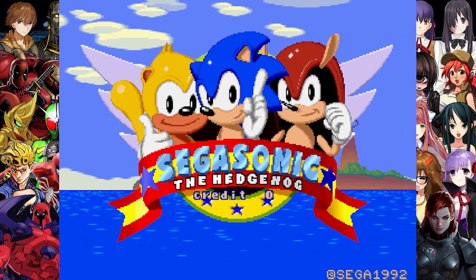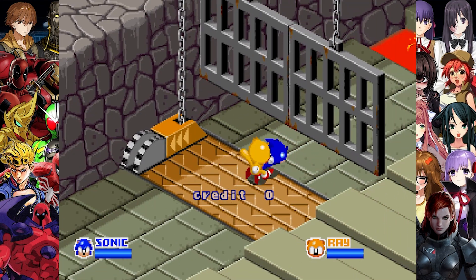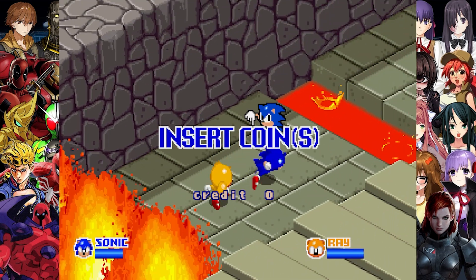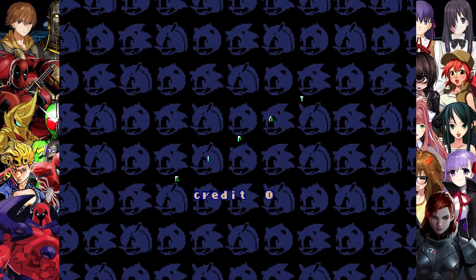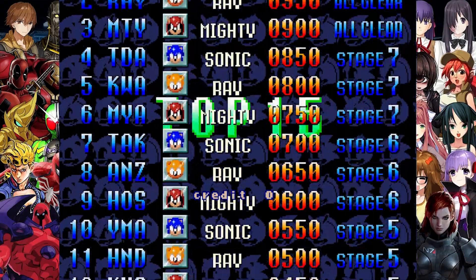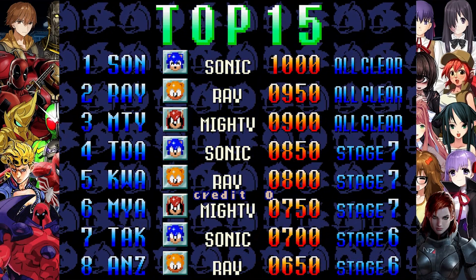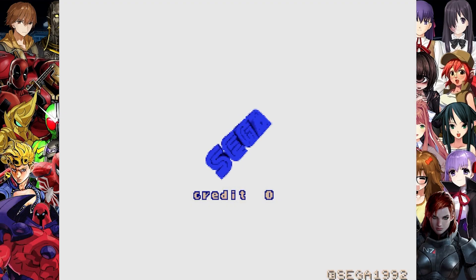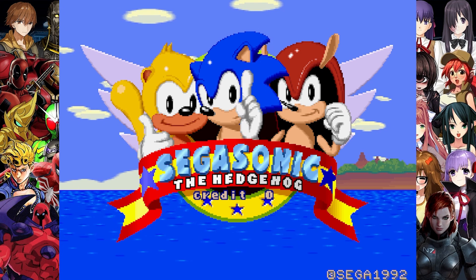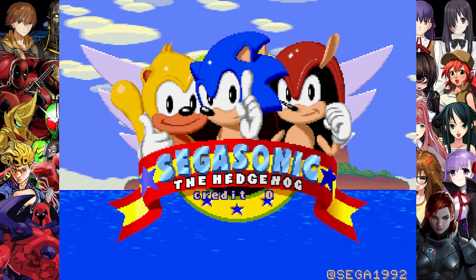Sega Sonic the Hedgehog is a 1993 arcade game in the Sonic the Hedgehog series by Sega, controlling Sonic the Hedgehog and his friends, Mighty the Armadillo and Ray the Flying Squirrel. The player must escape an island as quickly as possible after they are kidnapped by the series' antagonist, Dr. Eggman. The game is presented from an isometric perspective, and players use a trackball to move the characters while dodging obstacles and collecting rings.